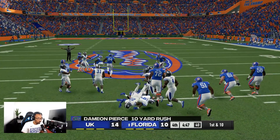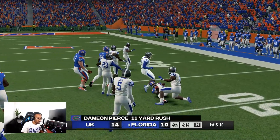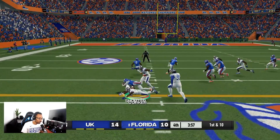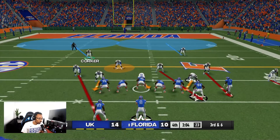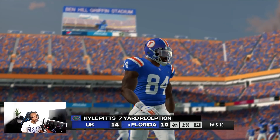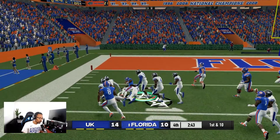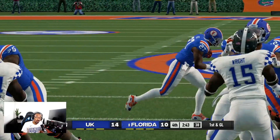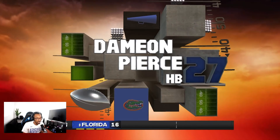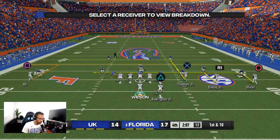Let's see what Florida can do — it looks like they're ready to go. A big rush gets them crossing midfield. On third and six, Kyle Pitts moves the chains. Florida runs it inside the 10-yard line — we need a goal line stand right now. They run it again on second down and they're in — Florida takes a three-point lead with 2:07 left.